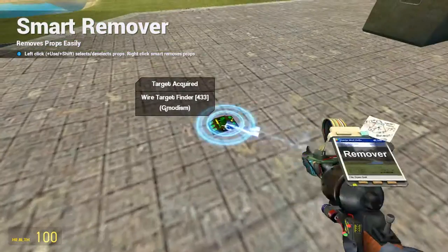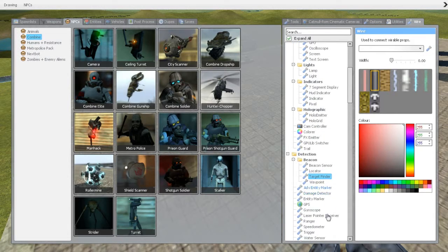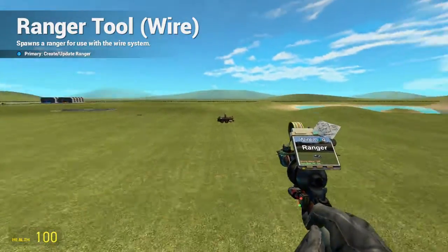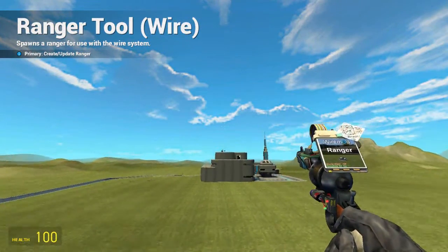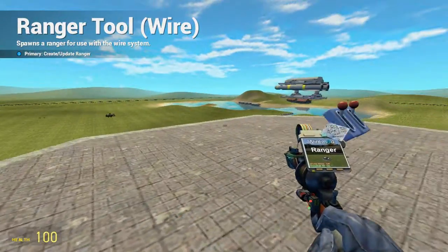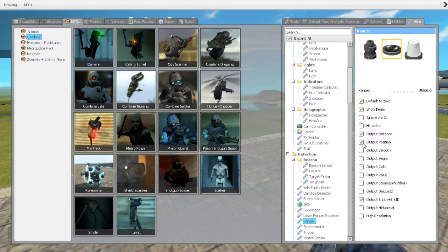What you can also do is wire it up using a ranger. That will basically make a system that follows your aim. So if you have an airplane flying around and you have a ranger facing forward, you could make it basically hit where your nose is pointed. Or if you have a turret with a ranger on it, you can make a mouse-aim system where the missile continues to follow where you aim.